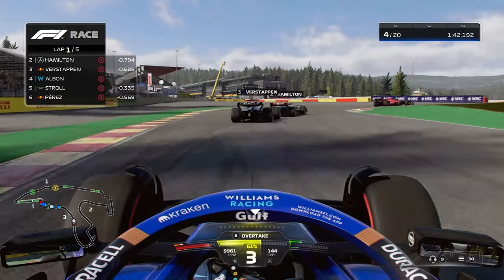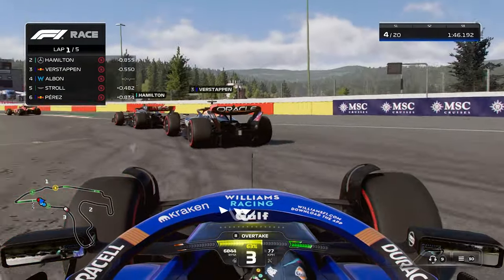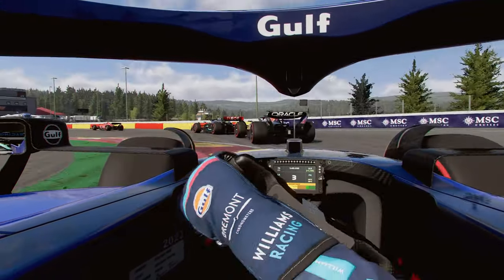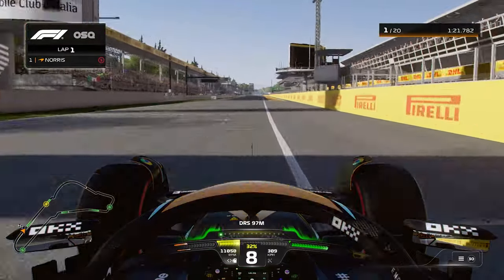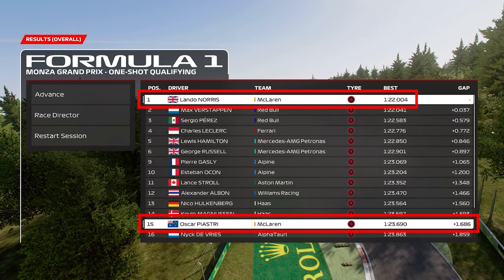Some of the curbs on track will be easier to ride than others. Avoid hitting the raised curbs that make your car jump up. You'll know what I'm talking about after driving over these particular curbs yourself in game. If you want more in-depth tips to make you faster in F1 23, don't forget to subscribe for my F1 23 no assist guide. Tuning the AI is often difficult to do — you can adjust the AI manually by comparing your lap times to those of your in-game teammates.